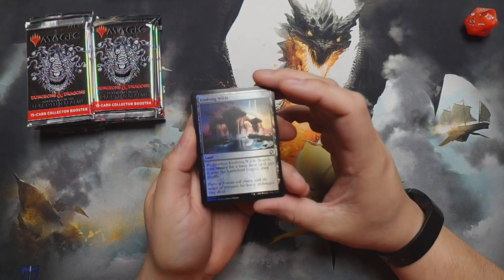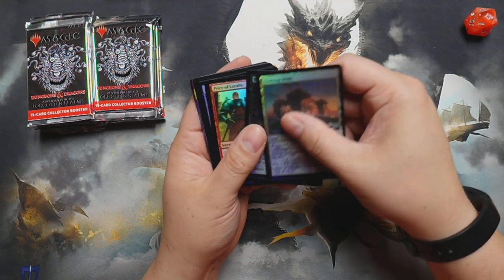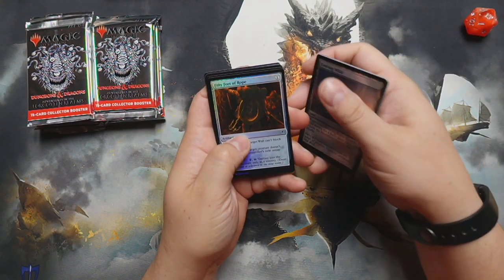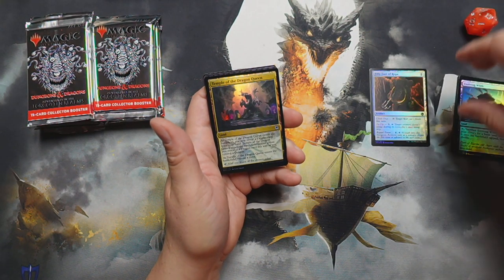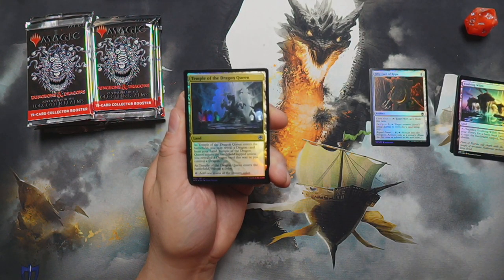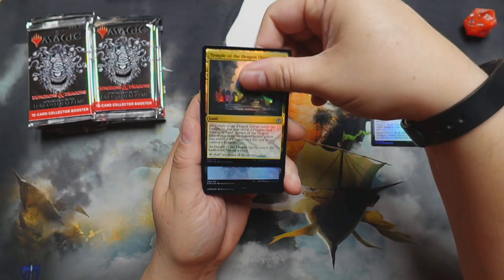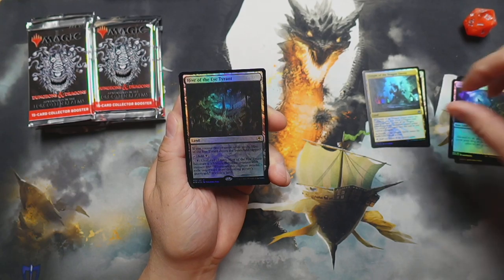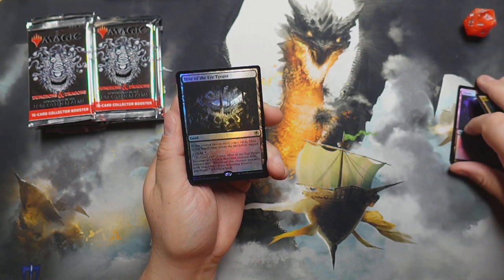All right, some evolving wilds — we got some very nice stuff coming in here. So we got some stuff there: 50 Foot of Rope, oh nice — we got a foil Temple of the Dragon Queen! We've gotten a couple of those. All right, what do we got? Hive of the Eye Tyrant — all right, not coming out of the gate too bad.